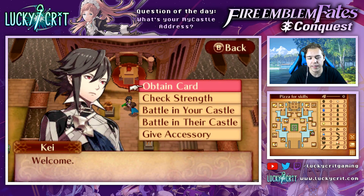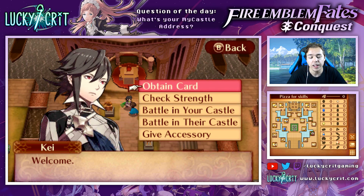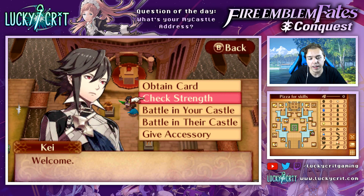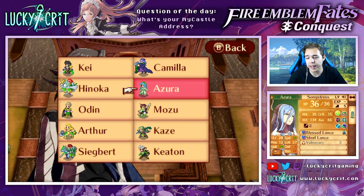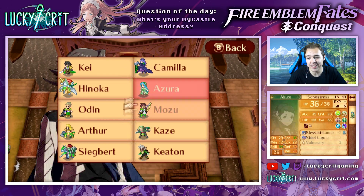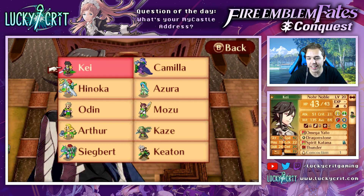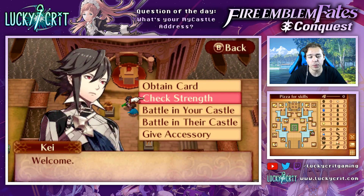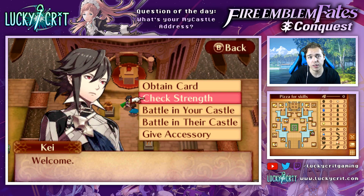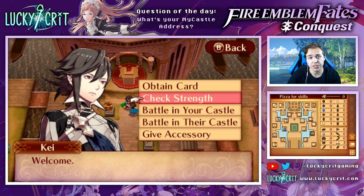If we like this castle and want to come visit again - just because we like the resources or anything like that - we can obtain their card. If you're wondering how their units match up against yours, we can go check Strength here. We would get wrecked because this is obviously somebody that's played through the game - they have level 18 Snipers, level 20 Falcon Knights, and they themselves are a level 20 Nor Noble. Some castles will be set up for an easy seize, which means they've basically turned all their units off so you can just run up and seize the throne, allowing you to buy skills without having to battle first.